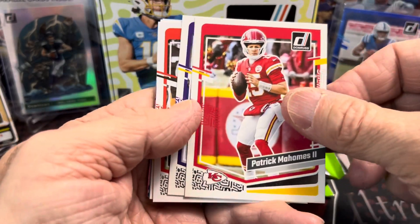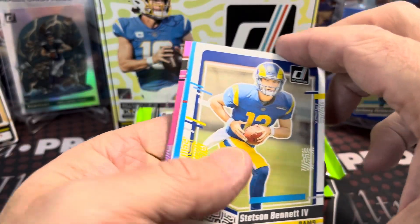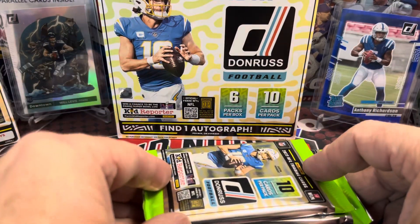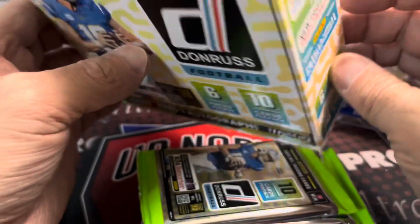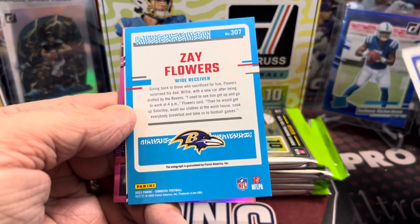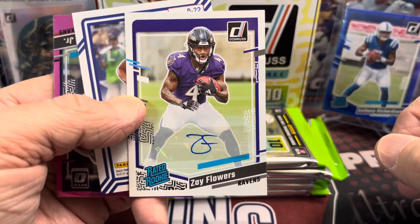I'm guessing that a lot of these autographs are probably not very good, but we're chasing more than anything the Downtowns. And we have — whoa, sweet — it's like a pink or something? Interesting. Find one autograph per box. I don't know — the red is usually red, unless that's supposed to be red, maybe. We have a Zay Flowers. Oh sweet, this is an autograph — Zay Flowers! So we did get a good one. Nice — Zay Flowers autograph.